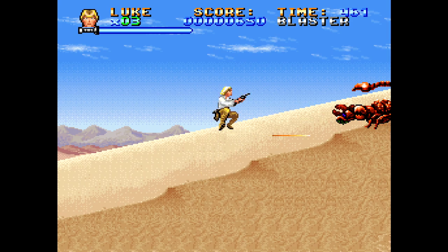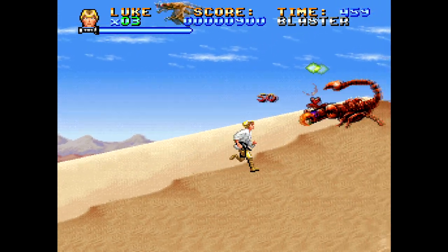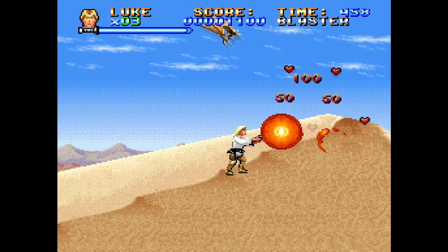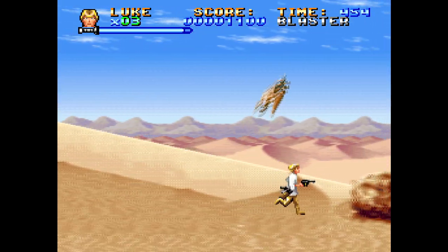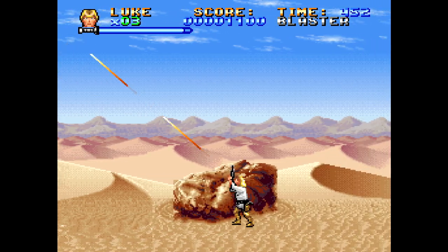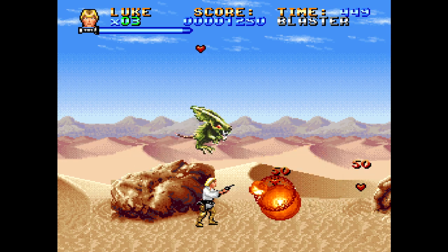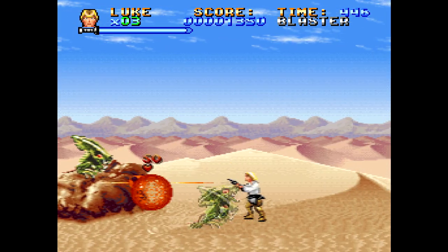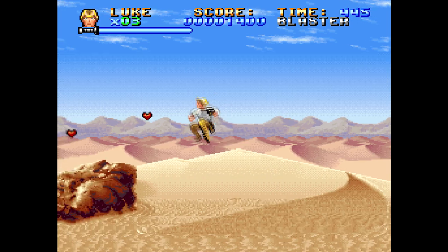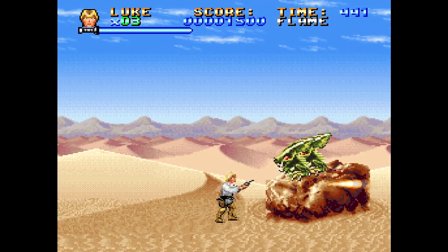There's a giant scorpion. It makes grabby hands, fires nuclear explosions, and splits into more scorpions. I don't remember any of this from the movie. Womp rats are mentioned in the movie, at least. This is a hell of a blaster, but it gets even better when we pick this up — now it shoots fireballs. This may be the blaster owned previously by Dash Rindar in our Shadows of the Empire LP. It briefly falls into Luke Skywalker's hands for the duration of this game.